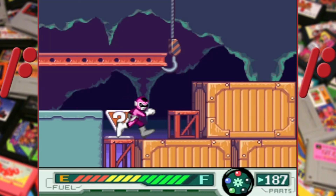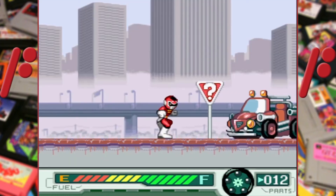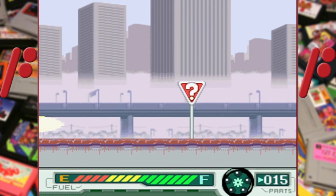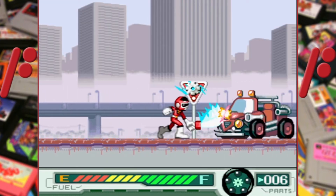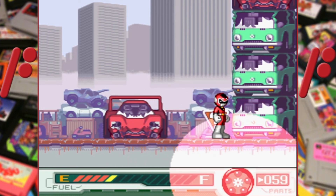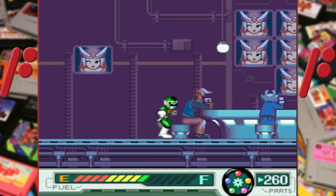By smashing signposts, cars, and sometimes walls, you can find the weapon, health, a racing wheel which lets you run over all enemies on the screen, and a car which blasts everyone. The other thing you can find are gears, what the game calls parts. For every 50, one of these gems activates, and you have to have at least 250 when you beat the game to get the best ending.